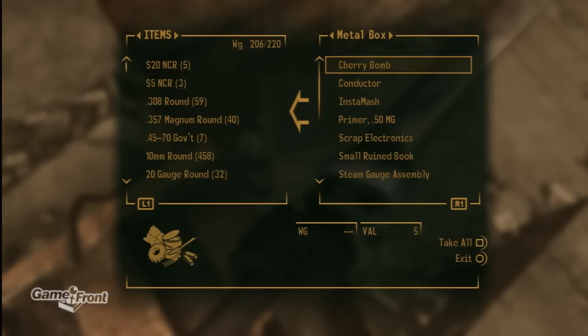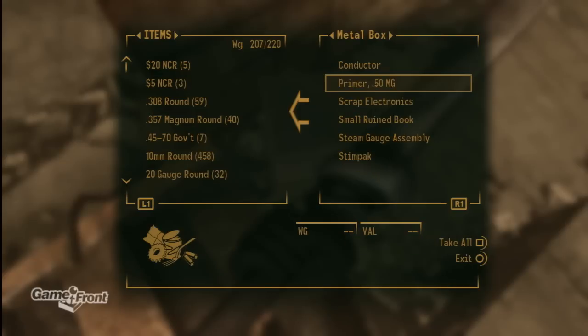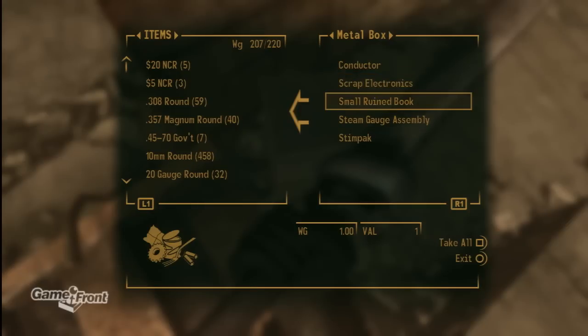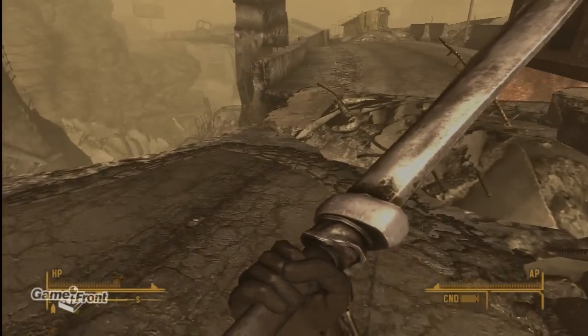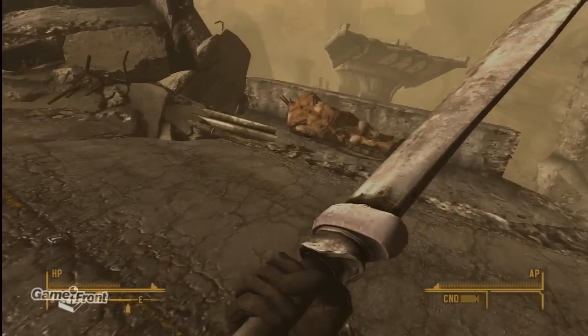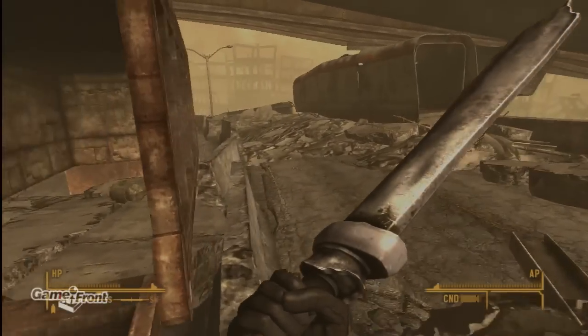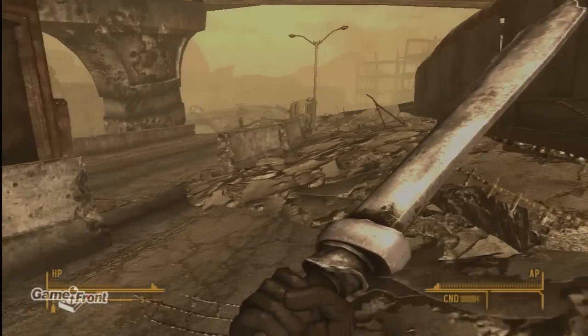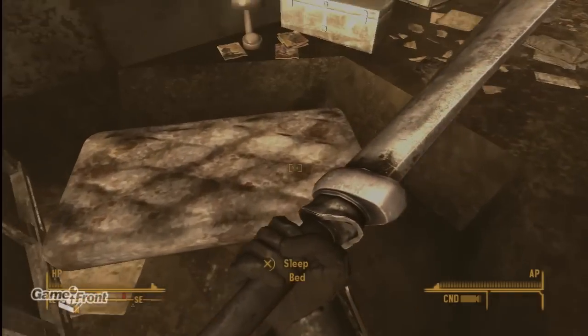Let's see — I'll take a Cherry Bomb, some Instamash, a Primer — doesn't weigh anything — and a Stimpak. Who doesn't want a Stimpak? Is there a bed around? It seems like a little camp area. There's another thing over there, and there's a bed!